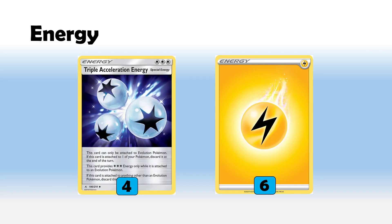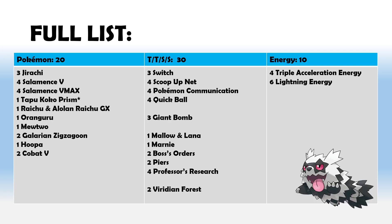For the energies, we're playing four copies of Triple Acceleration Energy — obviously a big part of the deck so we can use Max Wing — and six copies of Lightning Energy. Hopefully this is enough to have a Hooper army against Decidueye, load up a Raichu Raichu against Zamazenta threats, and see enough early to Viridian Forest them to the bin and thin the deck. Here is the full list — take a screenshot now if you want.